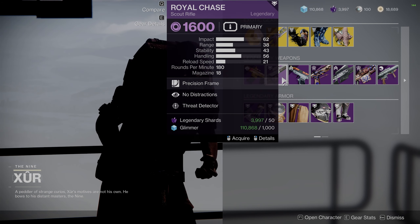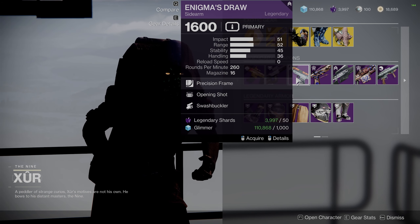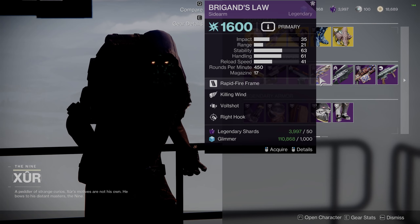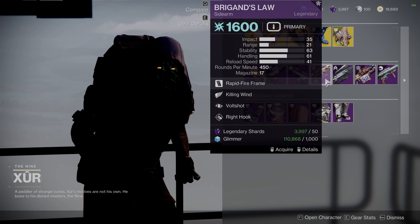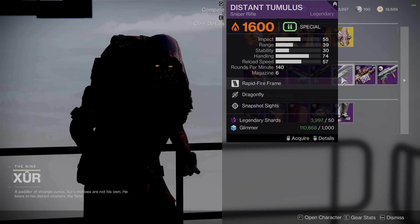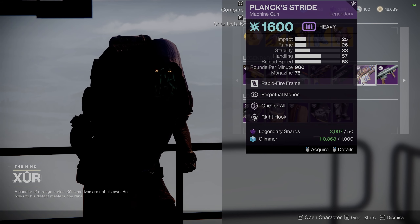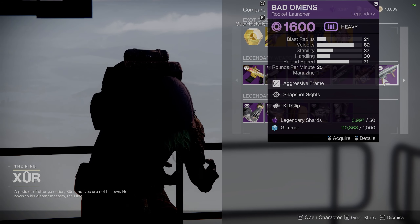Moving on to the legendary weapons — please go grab this Brigand's Law with Volt Shot. Killing Wind is okay in the left column, but we're really just focused on that Volt Shot roll. I've got around 4,000 kills on mine from when I crafted it back in Season of Plunder. It's really good to see this back, and it's really good to use with Arc especially, so go grab it.